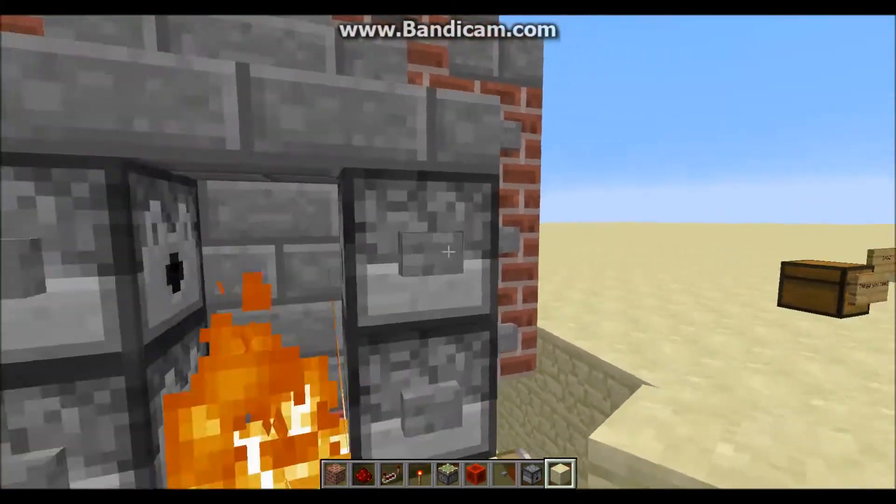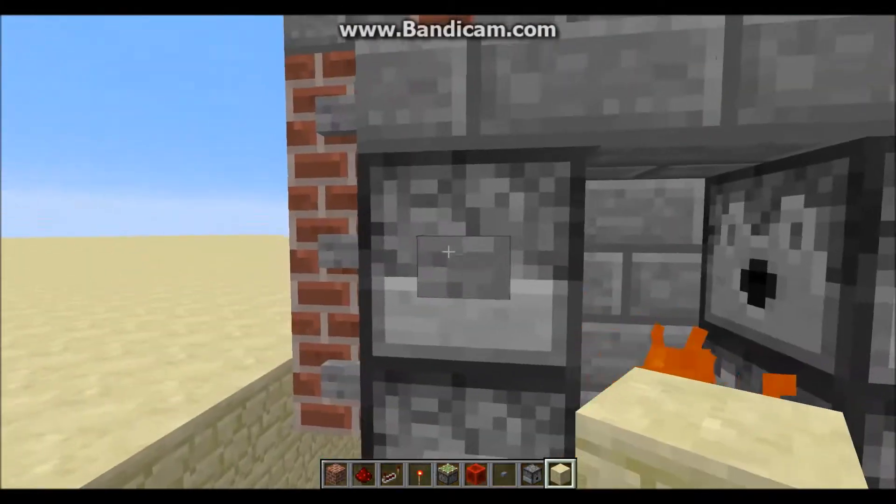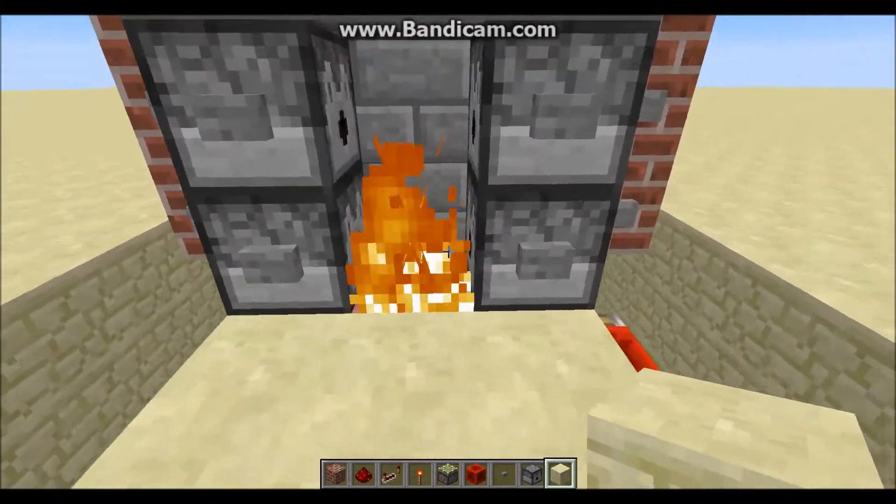So basically what this design does: whenever you press this button, it's located over here, this back wall will fold into itself, and then this fire here will be extinguished for about five seconds, allowing you to pass through.